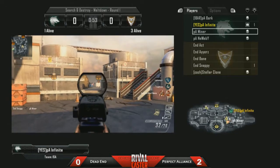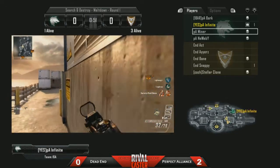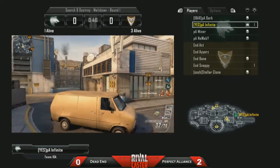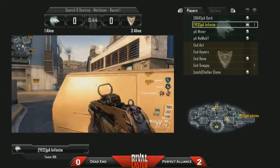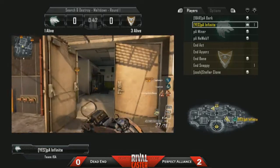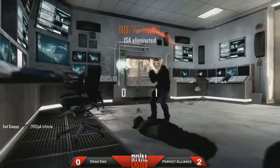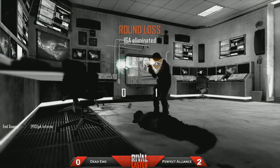He is the bomb carrier as we see Snappy take out Miner, and Infinite is the last one alive. He has the advantage that he's got that bomb, but he's only got 46 seconds left on the clock and he's got 3 people to kill and potentially to plant the bomb. This is a good move by him to start rotating towards the A bomb site, but he doesn't know somebody's up here and he does get taken out. Snappy kind of predicted that — great play by him.